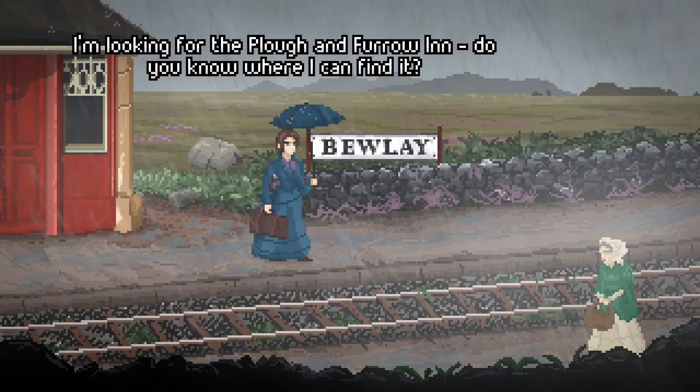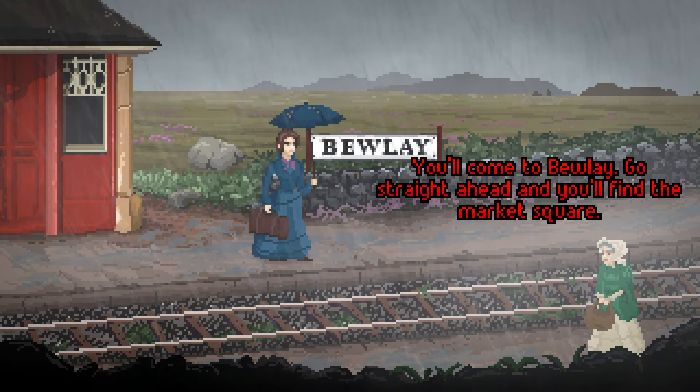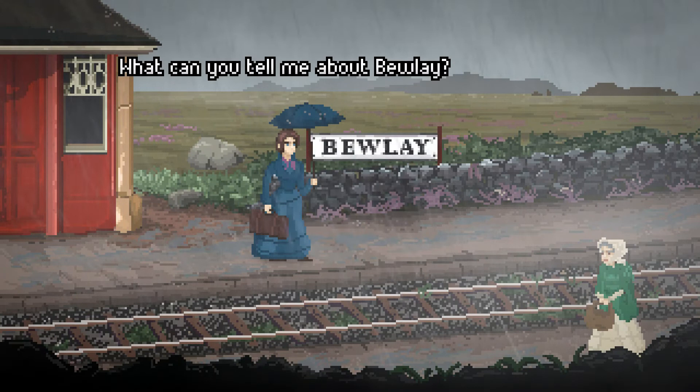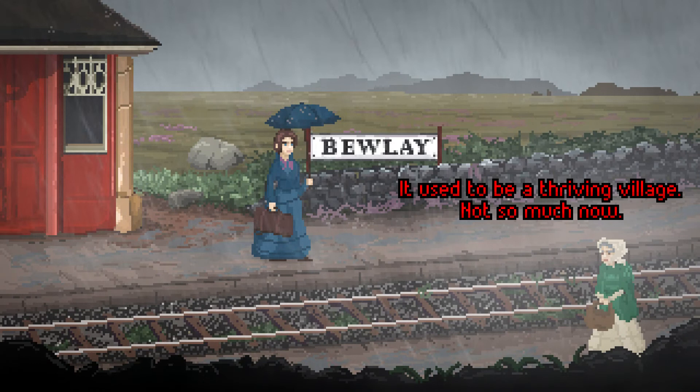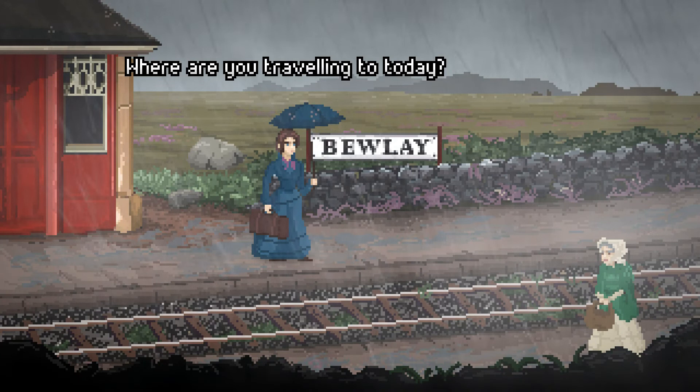Let's see if we can speak to the woman. "Excuse me — I'm looking for the Plough and Furrow inn, do you know where I can find it?" "Leave the station and follow the dry stone wall for around half a mile. You'll come to Bewley — go straight ahead and you'll find the market square. The inn is to the side of the square." "Thank you very much. What can you tell me about Bewley?" "It used to be a thriving village, not so much now. I don't spend much time there these days."